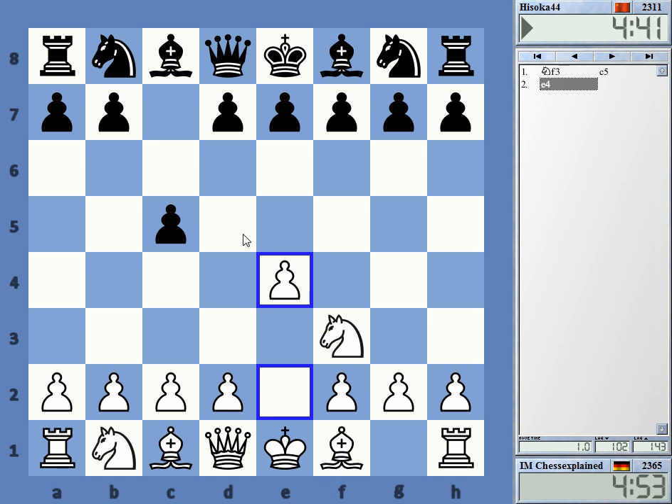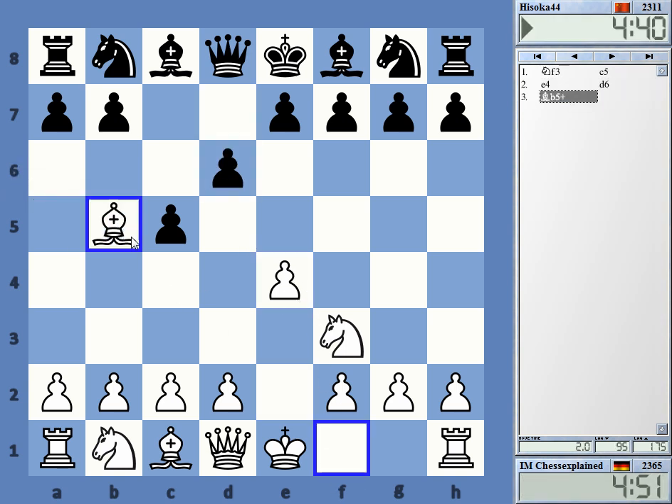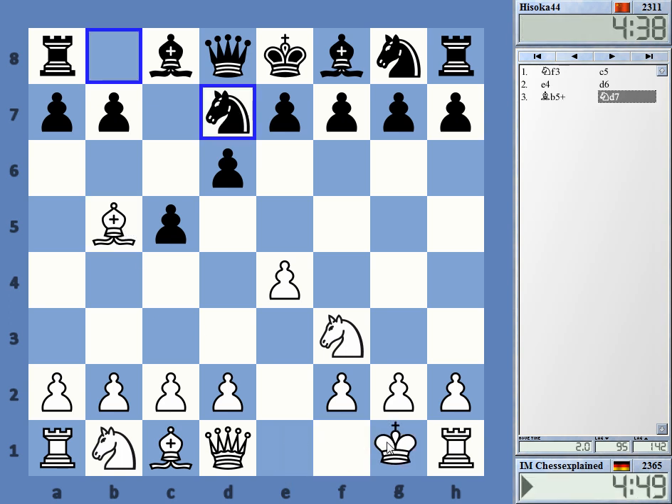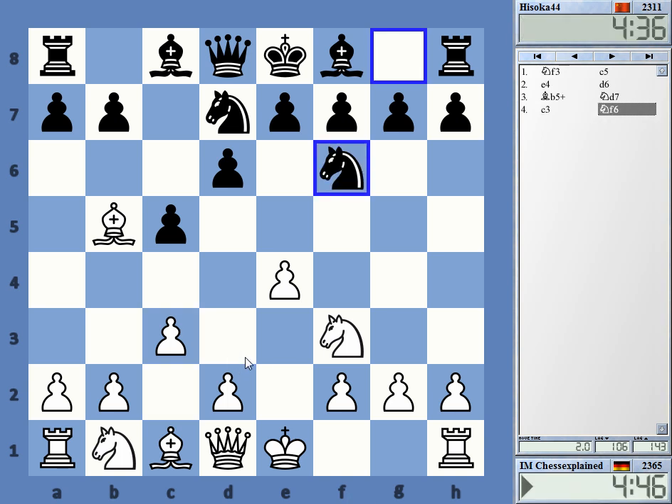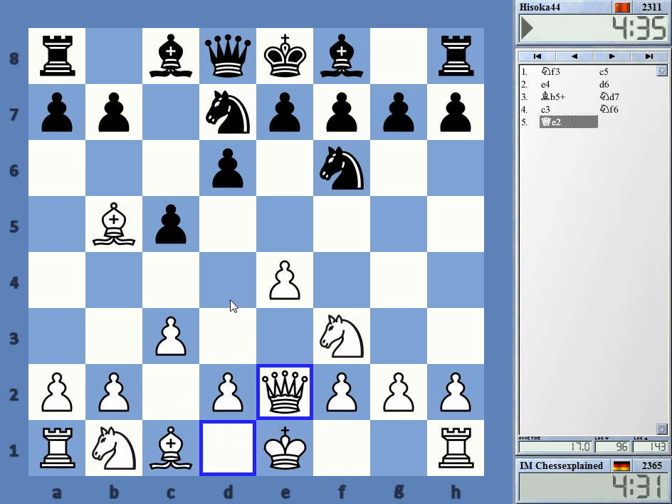Okay, maybe let's do something else — get the Sicilian, but play a slightly conservative line. Make sure I know he's attacking the pawn. I don't want to give away the pawn obviously, so maybe this is why they castle — rook one is available. I'm not sure I really want the queen on e2, but okay.